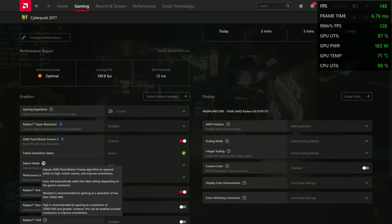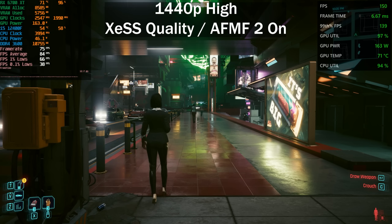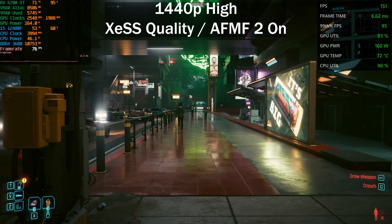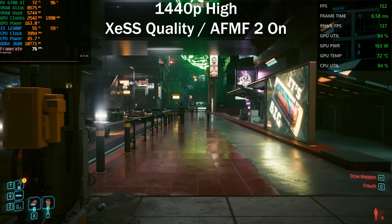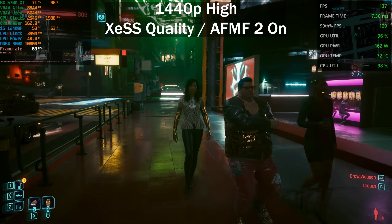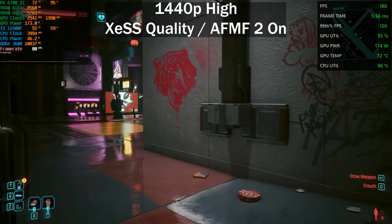High is recommended for gaming at 2560x1440 and greater, and we are currently at 1440p, so it will auto-select high. Performance mode quality is recommended for discrete GPUs. Going back into the game - we were previously getting around 90 frames per second. Now looking at the left overlay, we have a frame rate of 76, so we lost around 14-15 frames per second by enabling AFMF. But looking at the right overlay, that base frame rate is doubled - we are seeing 150-ish frames per second.